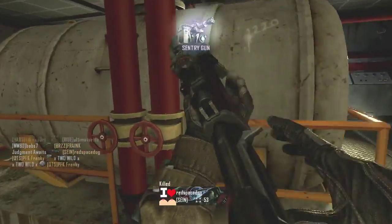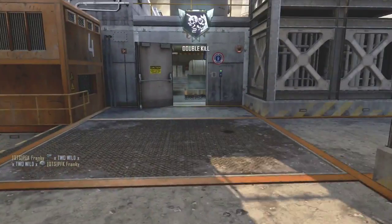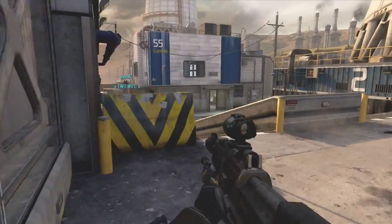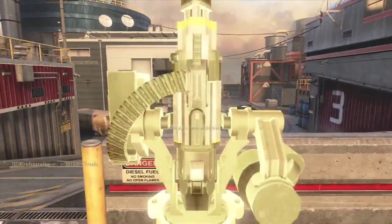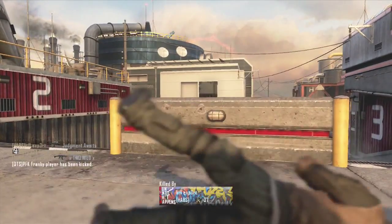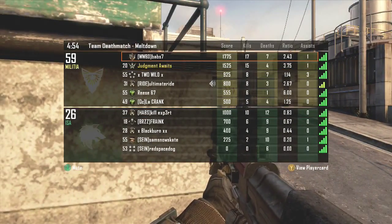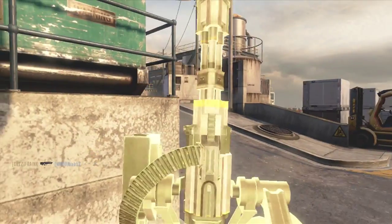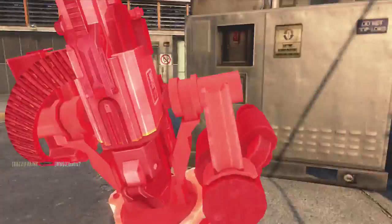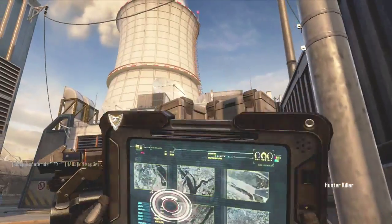What does Hardline do? Basically you receive bonus points for pretty much everything you do. If you kill somebody, normally that's 100 points, but with Hardline you gain 20%, so instead of 100 points toward your scorestreaks, you get 120 points. Obviously that's going to help you reach your scorestreaks faster, and hopefully those scorestreaks will kill people and help improve your kill-death ratio.